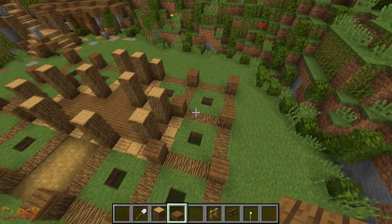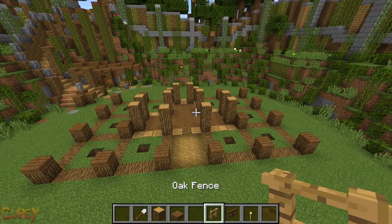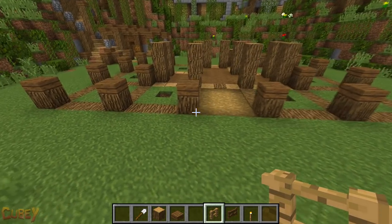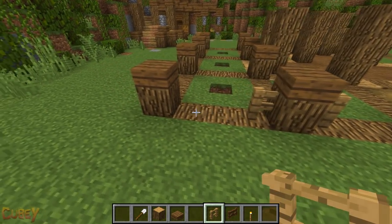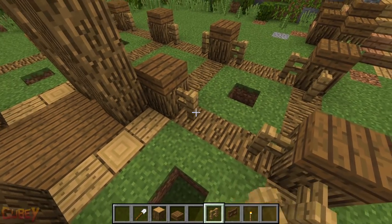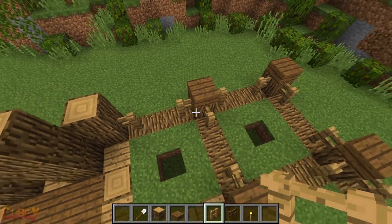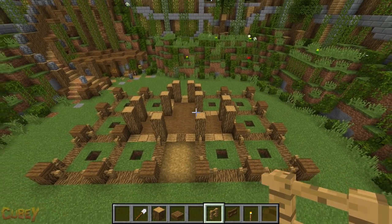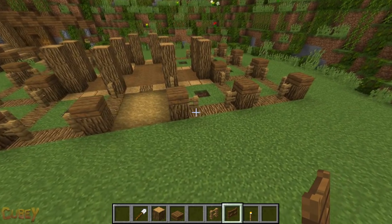Next, in between each of the one block-high oak wood posts, we're going to add in two oak fences, making sure the middle spot is left open. Now in between those oak fences, place in a spruce fence gate.